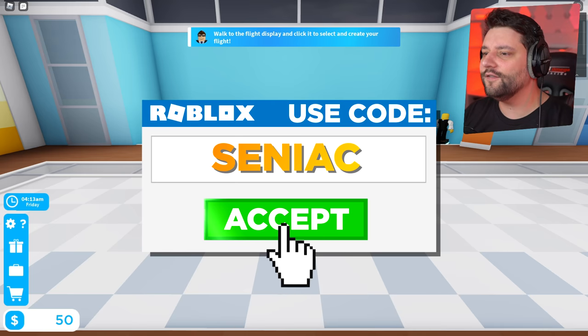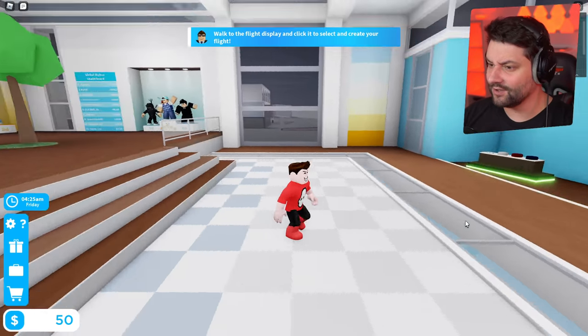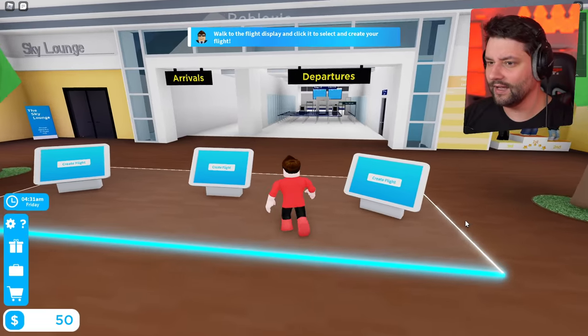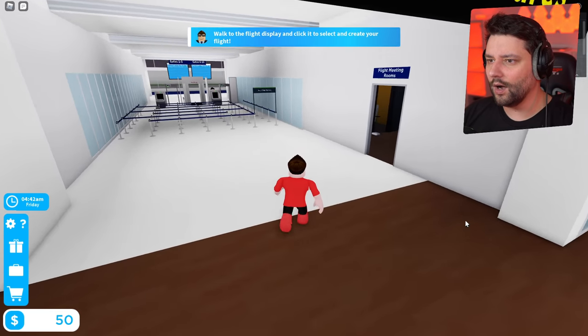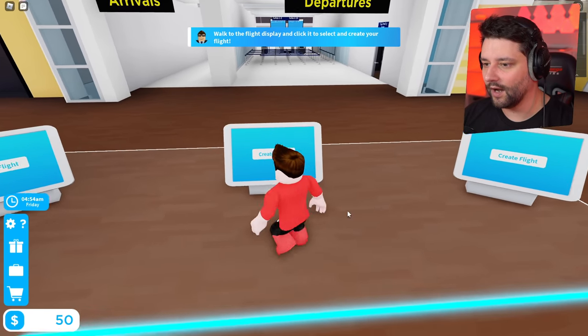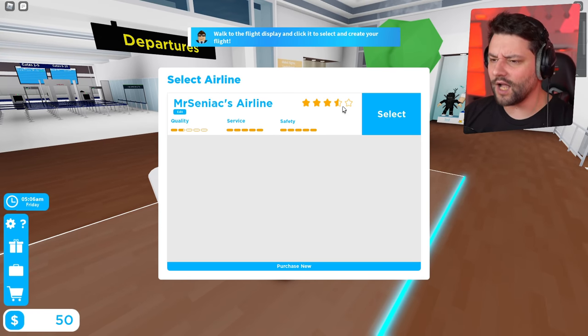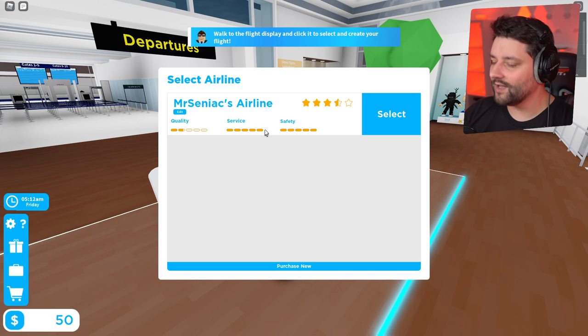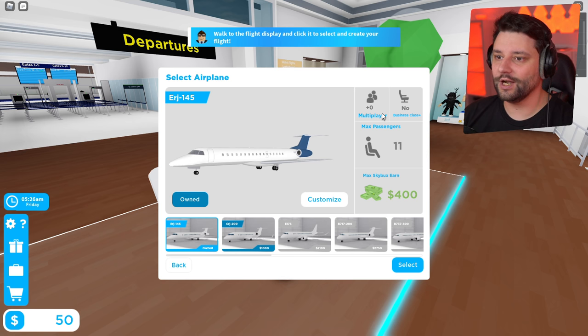I've got a little tutorial right now. It says walk to the flight desk and click it to select and create your flight. Where's the little desk? Departures, arrivals... Walk to the flight display — oh, it's right here in front of me this whole freaking time. Create a flight. So here we get Mr. Senex Airline. Apparently I'm already three and a half stars. Service is five stars, safety five stars, but quality is not even two stars — we need to change that. We get to select an aircraft. I've only got 50 big ones so I can't afford anything crazy.